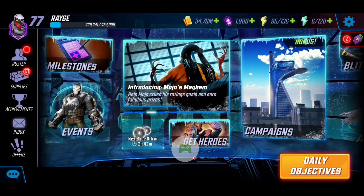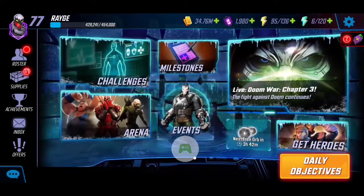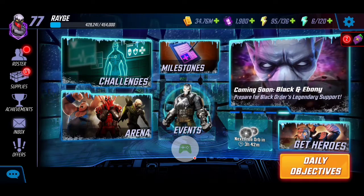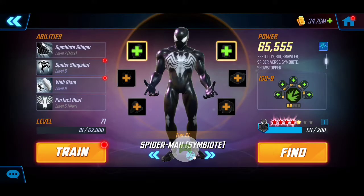Fortunately for this next stage, we are allowed to use any type of character, so it's nice that they didn't restrict us. I was messing around last night seeing what teams worked, and the symbiote roster worked for me. I was able to complete the three nodes at about 237 to 238k. Let's dive into the details.